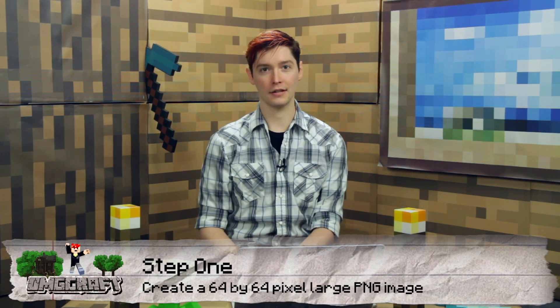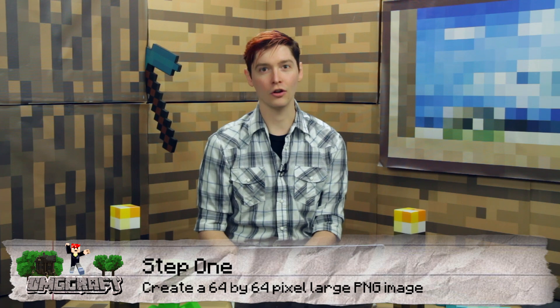The first step is you need to make a 64 by 64 pixel image for your server. This isn't a lot of pixels, and any common image editing software — Paint.net, Photoshop, even MS Paint — will most likely be able to make a 64 by 64 image for you. Or you can make a large one and scale it down. There are a ton of options for this.